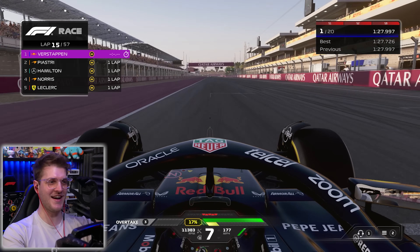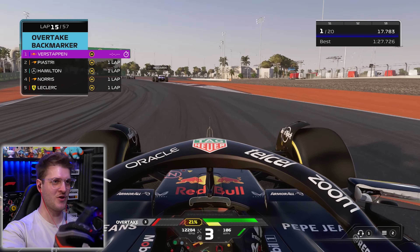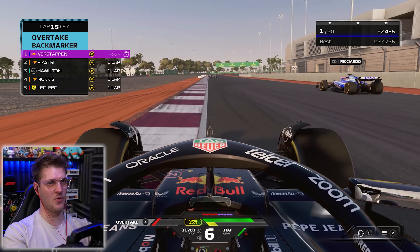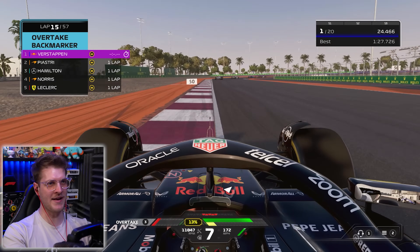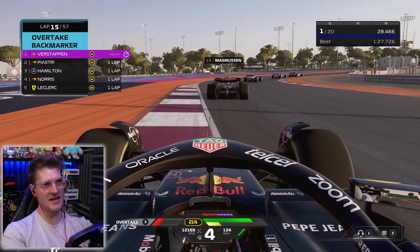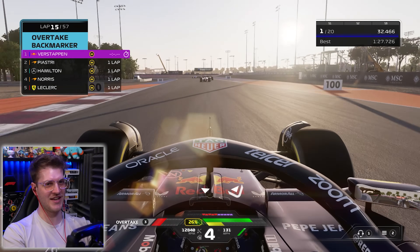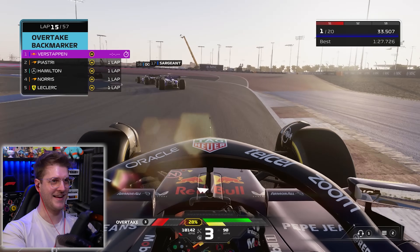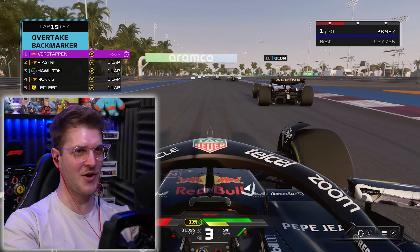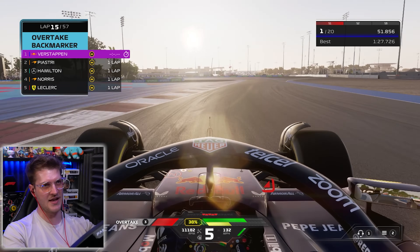They're just in the distance as we start lap 15 of this Qatar Grand Prix. Daniel Ricciardo at the back — not what anybody wants to see — but he's going to get out of the way, thank you very much. Should be Magnussen next, I think he might actually overtake his teammate in a similar fashion. Sargent, get out of the way. Ocon doesn't know where to go. Yuki Tsunoda — where are you going to go? I'm going to go around the outside here. Yes.